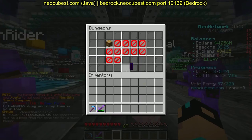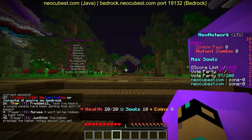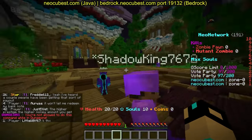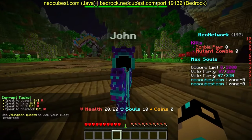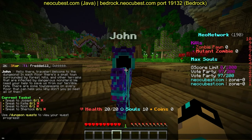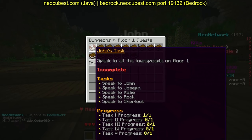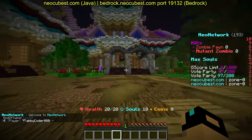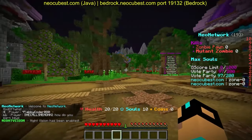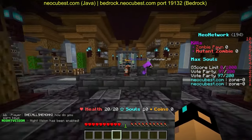We're going to dungeons — floor one. You might wonder what to do when you get here; it doesn't explain much. Your best bet is to talk to Johnny, who tells you to do slash dungeon quest to view your quests. We need to speak to John, Joseph, Katie, Rock, and Sherlock. I'd also recommend doing slash envy in here to make it brighter.